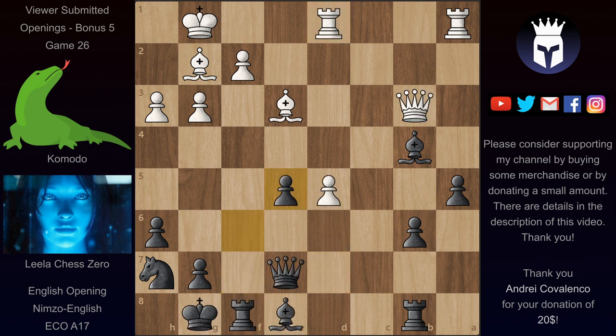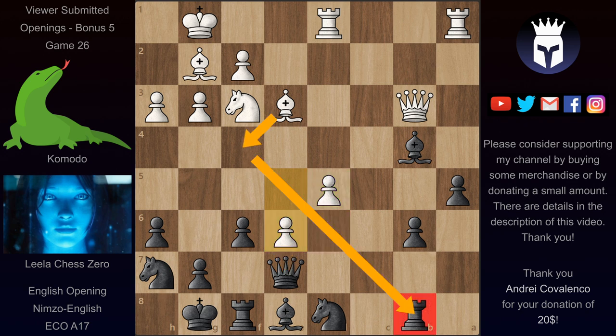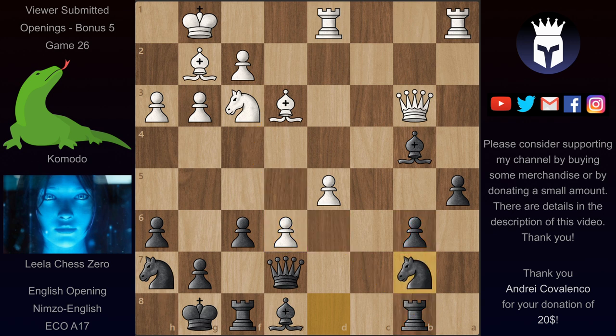So Ne5 is not really good in this position, so Lila went Nd8. But now after e6, Komodo has very strong pawns. However if Lila manages to keep control over d6 and prevent these pawns from advancing, she's doing fine. Komodo is threatening Bf4, hitting this rook but also defending the d6 square, so at this point Lila gave up the b6 pawn to strengthen control over d6 and played Nb7. If Bf4 then after Nd6, black is completely fine and these pawns are nicely blockaded. But instead we have Bxb6, and now Lila is a pawn down but the bishop can't really go to any useful square to support d6.